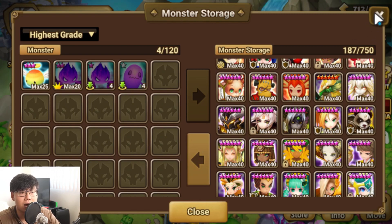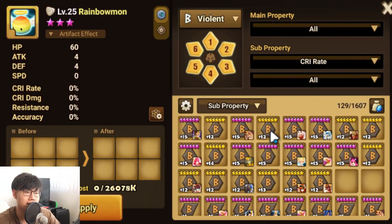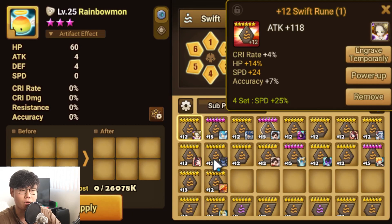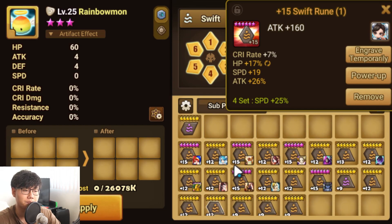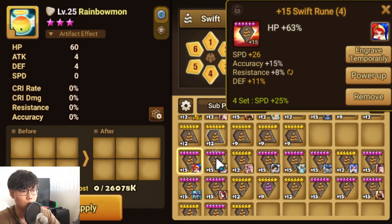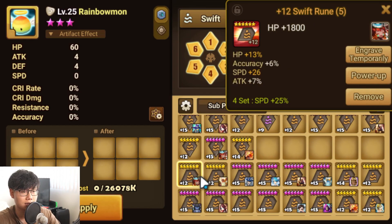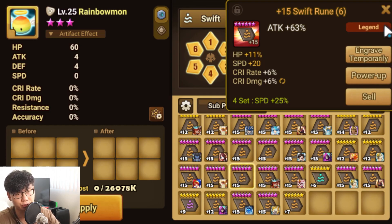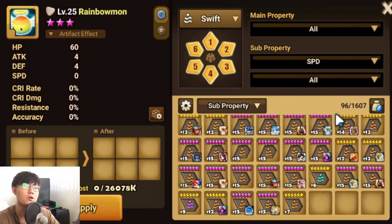Let's keep that in mind and now take a look at his runes — Violent, Swift, and Will. We'll take a look at Swift runes first and look at speed. The fastest slot 1 is 24, then 23, then 20 — so not crazy fast. It kind of fits his mid-game record since he hit C2 in regular arena and C1 in RTA. There's a 27, then 22 — so one fast rune. 26, 21 — one fast rune. 26, 21 — one fast rune. 26, 24, 20 — so about two fast runes. It looks like his Swift runes are lacking, so we can't go really fast.